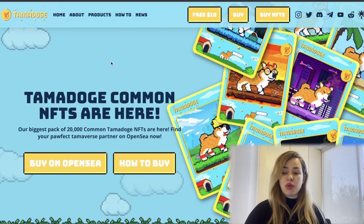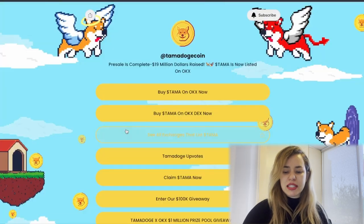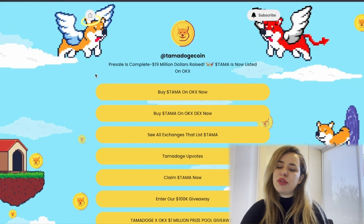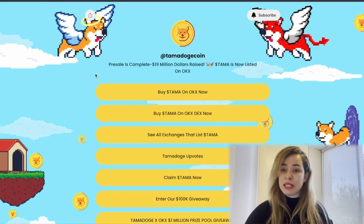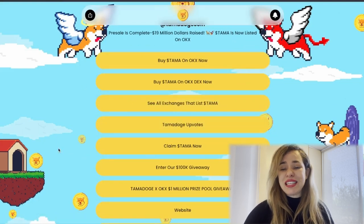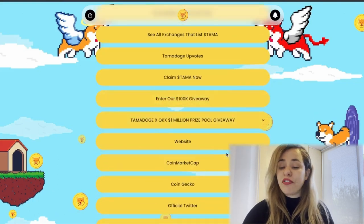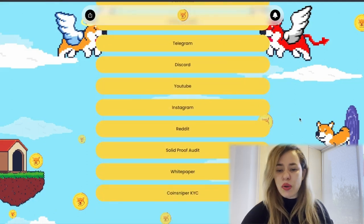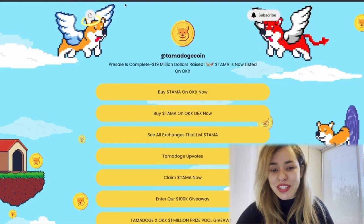Let's take a look at the information on the white paper. I love the way they organize the website — they have a link tree and everything is pretty easy to understand, whether you've been in crypto for a while or just for a day. It's listed on a ton of different exchanges, on CoinMarketCap and CoinGecko, and they have different giveaways. They are also audited and KYC'd.